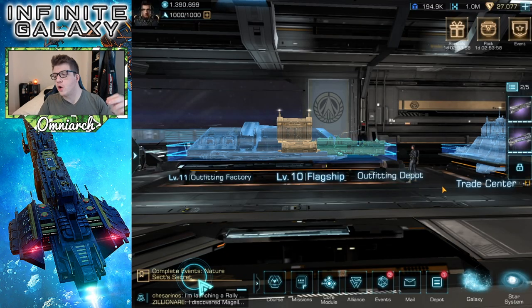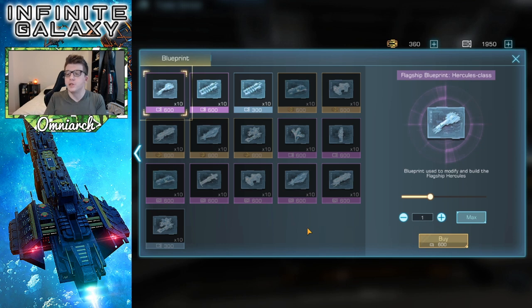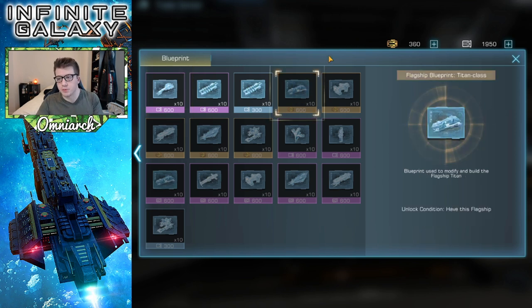Another place you can obtain more blueprints is over in the trade center. You can go into the blueprint area and this is where you can purchase more blueprints with your currency. You have federation credits and then you have the federation advanced credits. The federation advanced credits are a lot harder to come by — they're way more premium and these are what you need to get the legendary blueprints. Now there is a catch: you can only buy blueprints from the shop for flagships that you already have built. Once you do, you can come into this blueprint shop and spend your credits to get more blueprints to upgrade their skills later on.